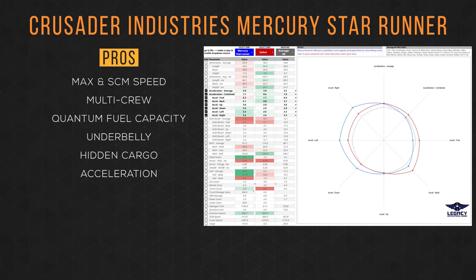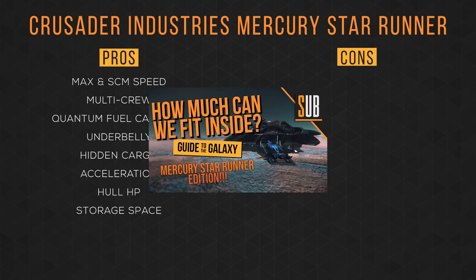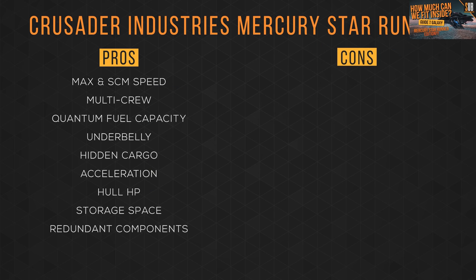Its atmospheric flight is great for its size. Its agility is great as well for its size. Its hull HP is out of this world. Its storage space is superb — make sure you watch my make it fit video. Having redundant components means you can run a full stealth build at no cost to performance. The cabin space is very spacious, with plenty of room for crew and amenities. Although the pilot DPS isn't great, having them gimballed helps out a lot. And most importantly, it's beautiful.